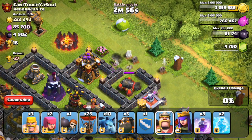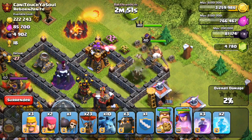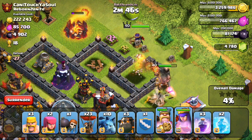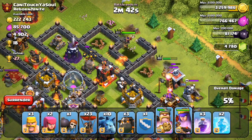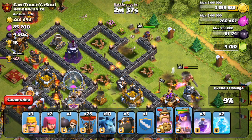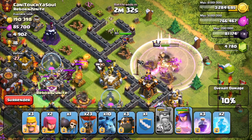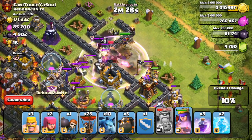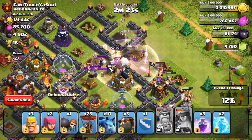If you drop your king and queen first you can destroy at least one of the air defenses, you might be able to draw out the clan castle troops, maybe even destroy the archer queen. Doing that in the very beginning gives you a way better chance of getting three stars against a majority of bases. You can also lure out the clan castle troops, which means you don't have to waste any balloons or minions doing that towards the end of the raid.